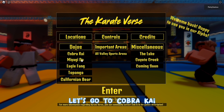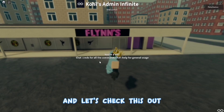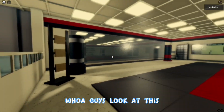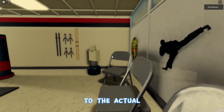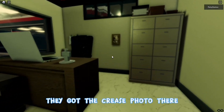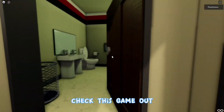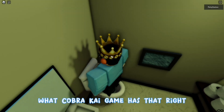Let's go to locations and head to Cobra Kai. So I'm in the game now — let's find the doors. Here we go! Whoa, guys look at this, this looks so cool. This is so accurate to the actual place, really really cool. They got the Kreese photo there, that's really cool. You can even sit on the toilet — what Cobra Kai game has that?